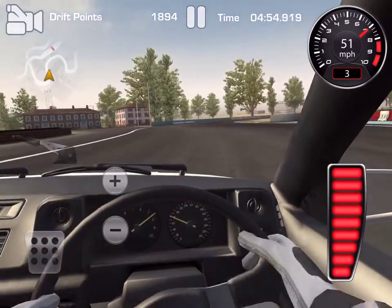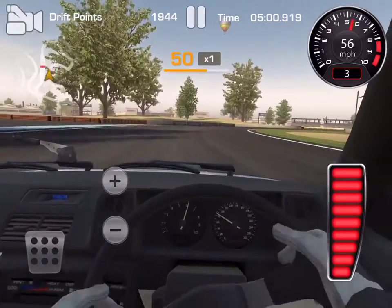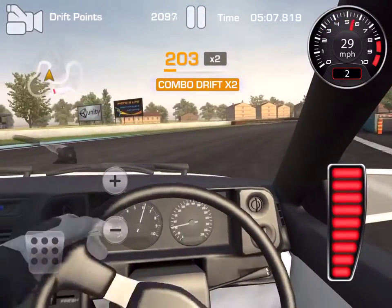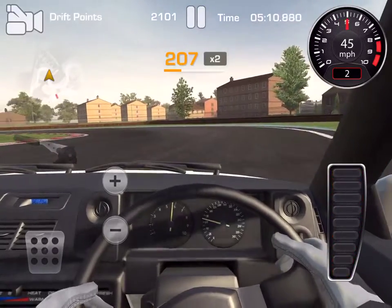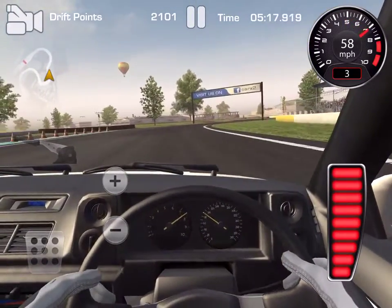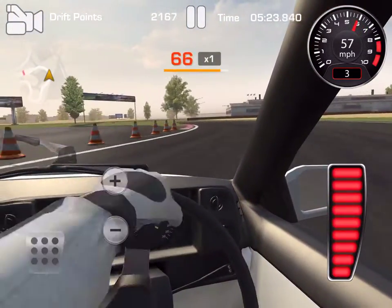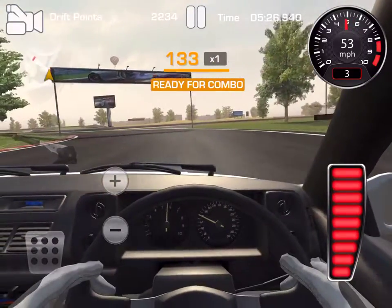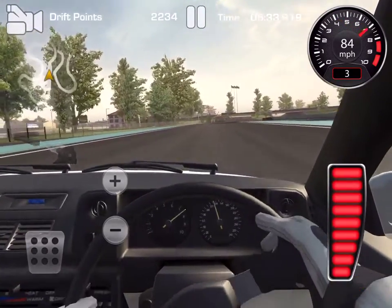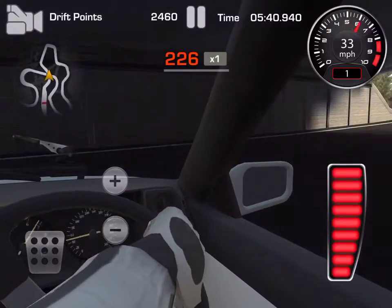For initiating drifts, the handbrake is not that important for me — mainly weight transfer. That's the key to drifting in my book. I don't care how many people say use the handbrake; that's not for me. The easiest thing I can do is just flick. Things you should know about using the throttle: